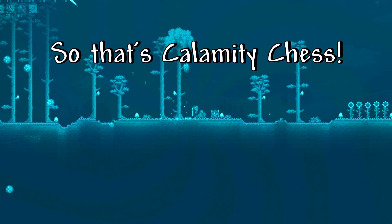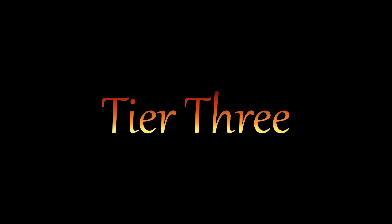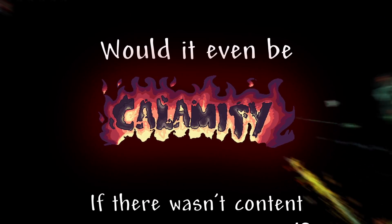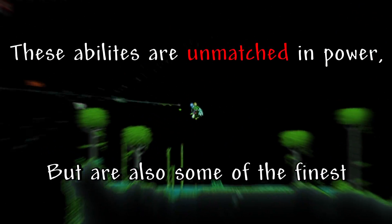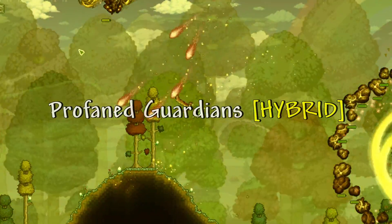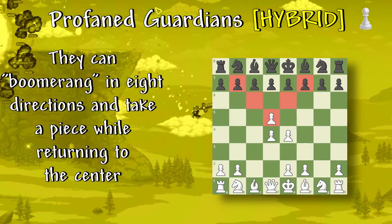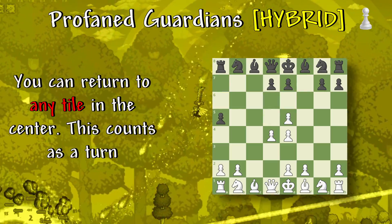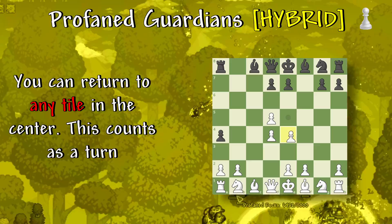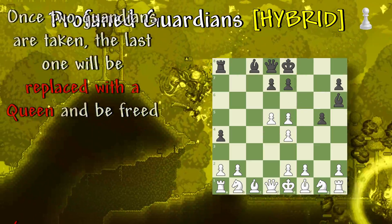So that's Calamity Chess, but I must be forgetting something. Would it even be Calamity if there wasn't content surpassing your lord? These abilities are unmatched in power, but are also some of the finest. Profane the Guardians: three of your pawns will begin and remain in the center. They can boomerang in any eight directions and take a piece while returning to the center. You can return to any tile in the center — this counts as a turn. Once two Guardians are taken, the last one will be replaced with the Queen and be freed.